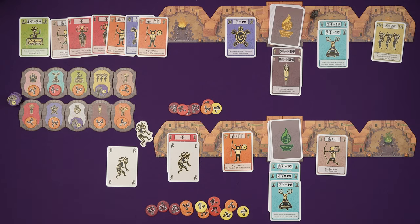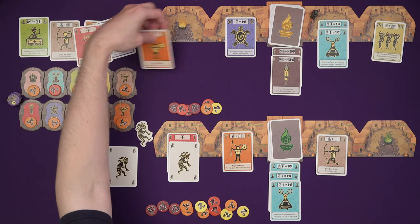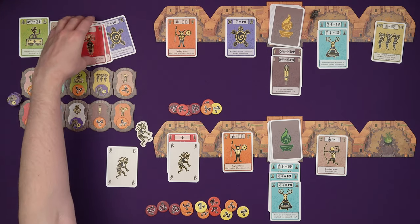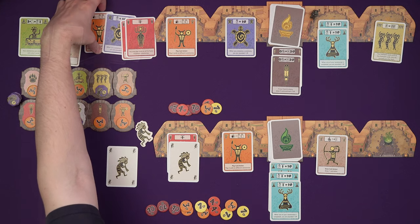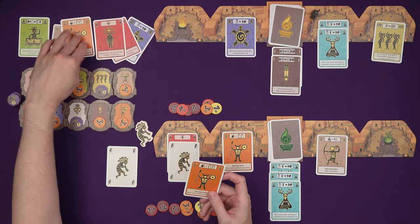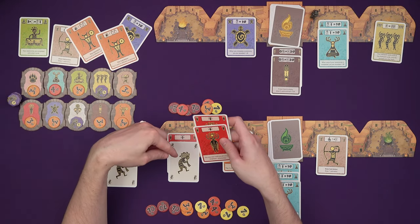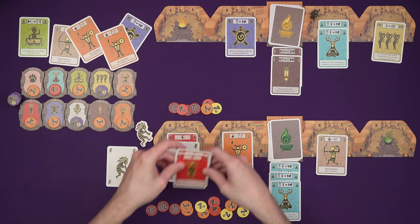Marty — all of his cards here. He's going to put the play card action out so he can play two cards with one action. He doesn't want to play though — he has to play into different things so he wouldn't be able to complete this this turn. So he's just going to complete it.